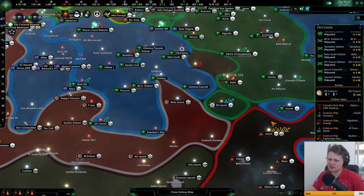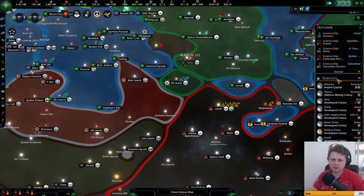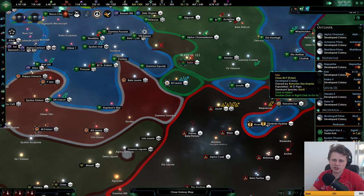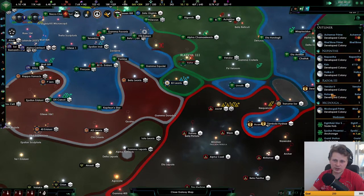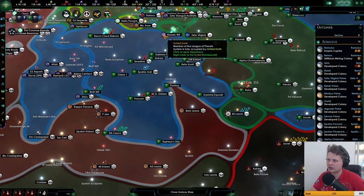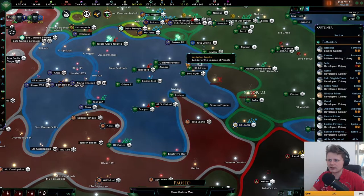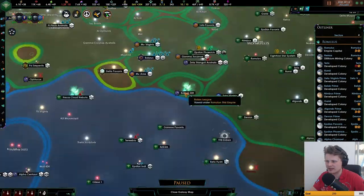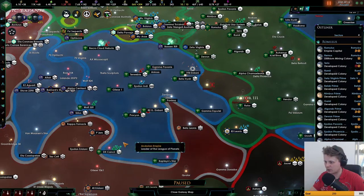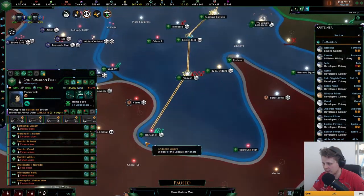We have 15 planets right now, and three more makes 21 - not too bad. I remember last time playing as the Federation. We don't want to lose the Basin Rift here, because pressing status quo will potentially do that.